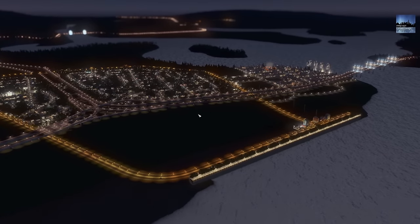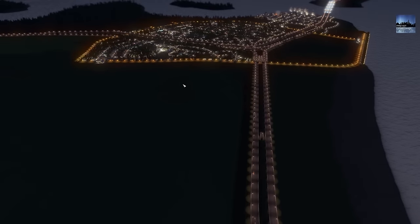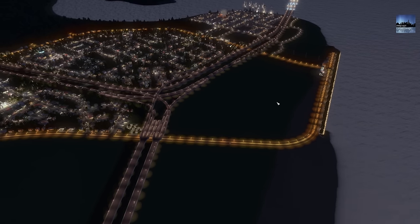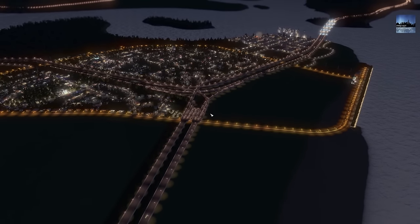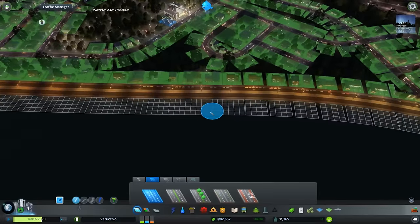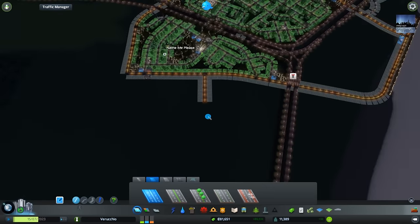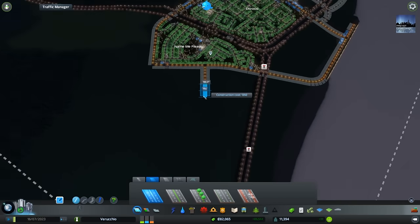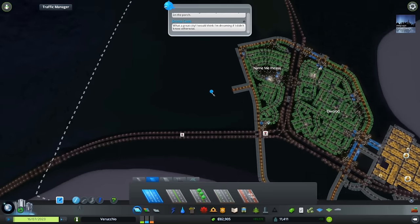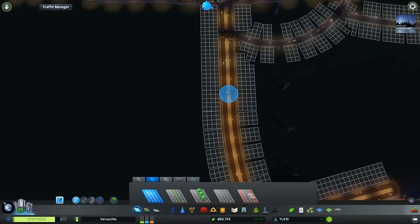We have a bit of demand for residential and commercial now, so that's what we're going to be focusing on this episode. I'm thinking we can start planning out our next neighborhood around here next to this highway, and also start working on our first little commercial main area over here with perhaps a certain specialization. We're going to use an avenue and work off that — I don't want to place too many avenues too close to each other. These avenues are going to be the main roads used to get around the city when we're not on the highway.